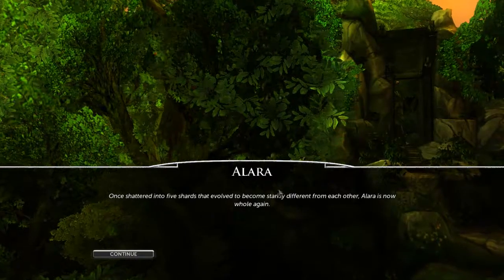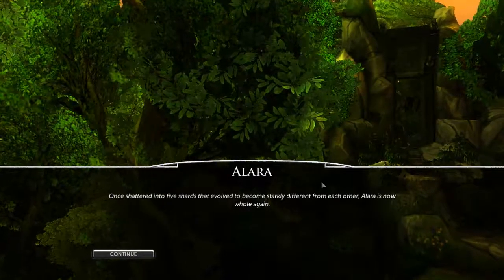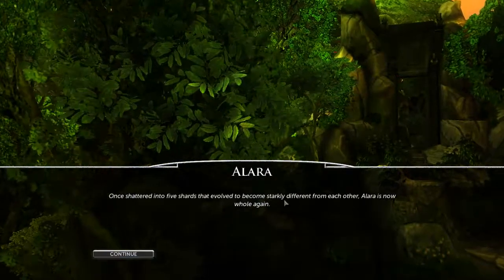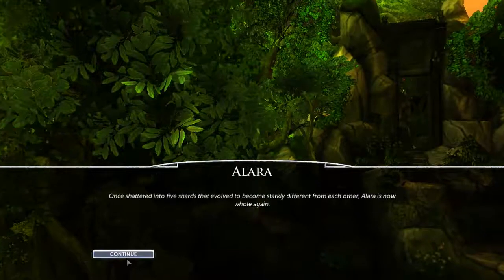Hey guys, Nemo here. We just plane-swapped into Alara. Once she gathered into 5 shards that evolved to become starkly different from each other, Alara is now whole again.